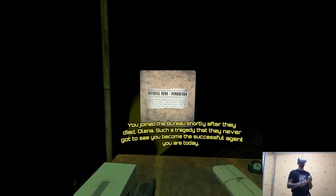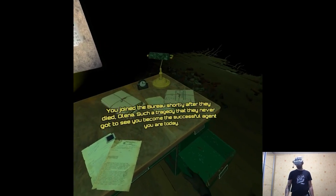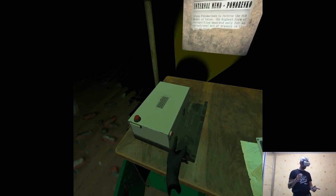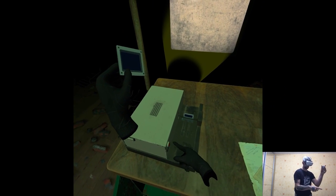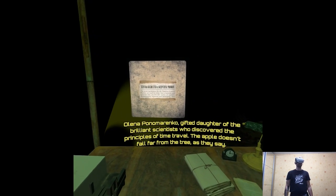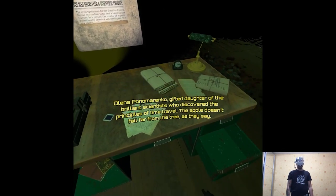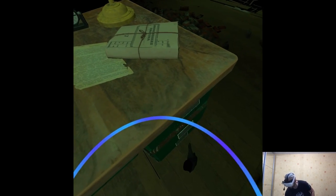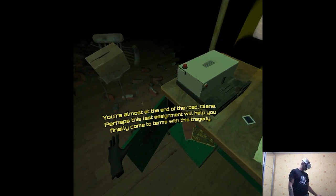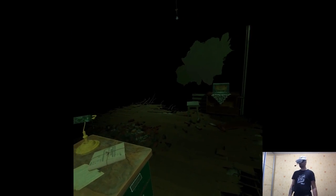You joined the bureau shortly after they died, Olena. Such a tragedy that they never got to see you become the successful agent you are today. Agent Olena Ponomarenko — gifted daughter of the brilliant scientists who discovered the principles of time travel. The apple doesn't fall far from the tree. You're almost at the end of the road, Olena. Perhaps this last assignment will help you finally come to terms with this tragedy. Okay, well, that's not true.